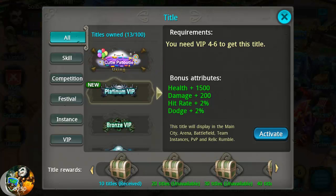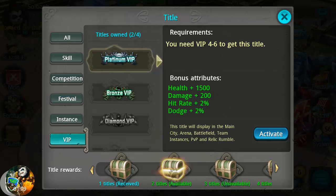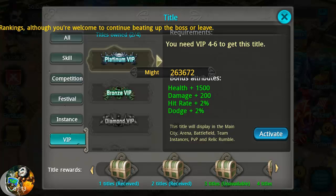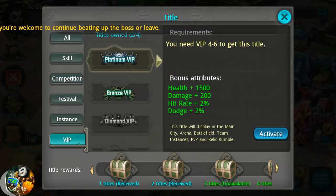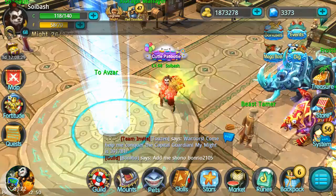I got a new title — Platinum VIP — 1,500 health, 200 damage bonus, hit rate and dodge plus 2%. On top of this, rewards were added in for getting titles in the recent Regnum update. Two titles: HP transfer plus 350, awakening pills — yes, I will thank you for giving those to me just from the update. How awesome is that?